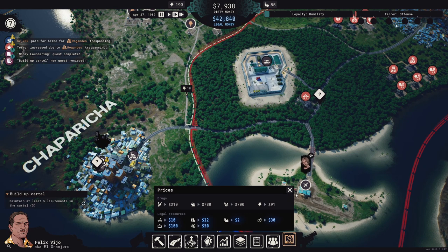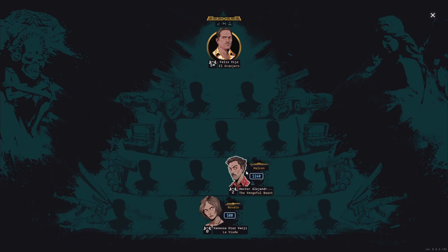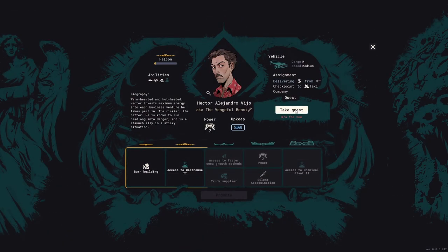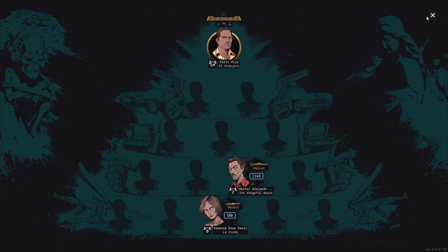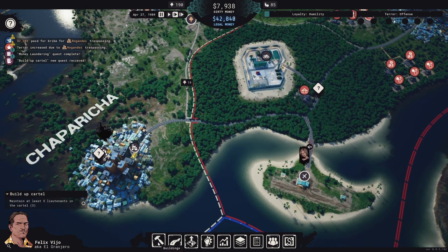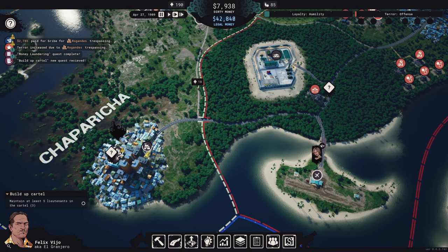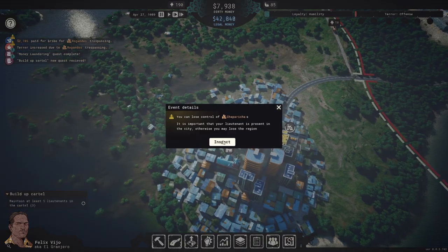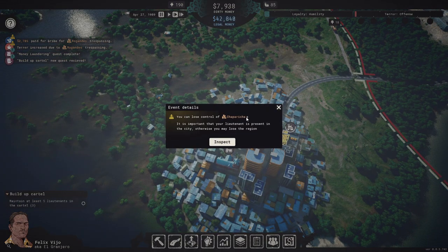The objective is to hire three more lieutenants. We need to find them — the quest says maintain at least five lieutenants in the cartel. We currently have three. There's also a warning: we can lose control of Chaparicha if a lieutenant isn't present in the city — we have nine days before that becomes a risk.